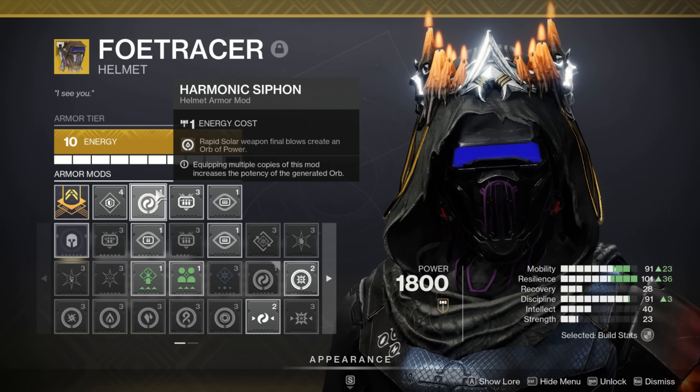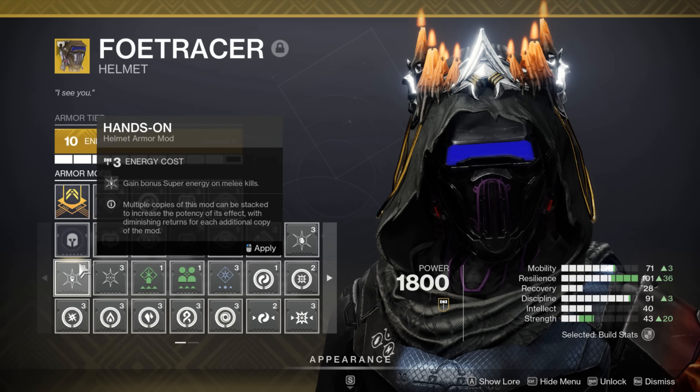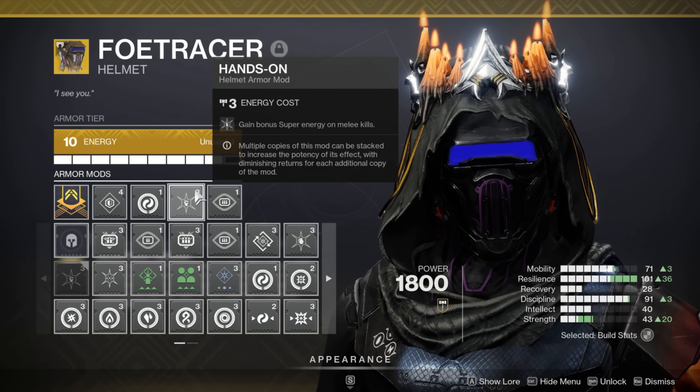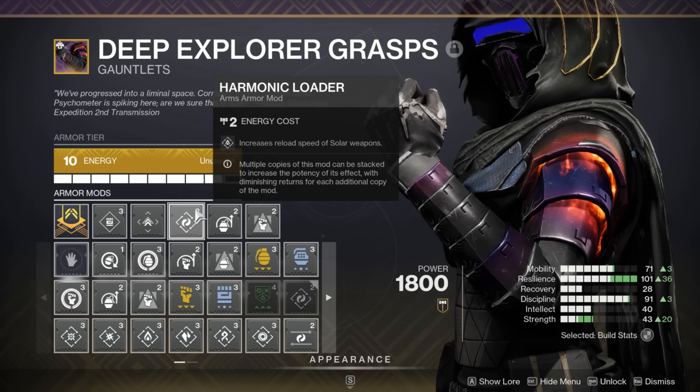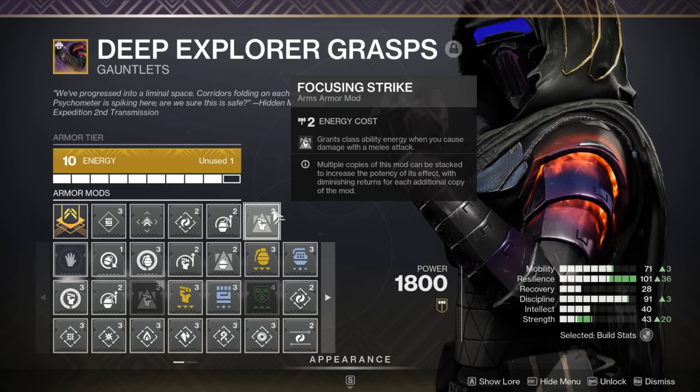Diving into our armor mods: on the helmet, I went with Harmonic Siphon to generate orbs of power on solar weapon kills. This allows weapons like Sunshot to generate a ridiculous number of orbs while supplying massive super gains. I also went with Heavy Ammo Finder and Scout for consistent heavy drops, whether solo or in a fireteam. On the gauntlets, I went with a Harmonic Loader paired with Impact Induction and Focusing Strike, which reduces our grenade and class ability cooldowns when causing damage with our melee attack, keeping our abilities cycling quickly.